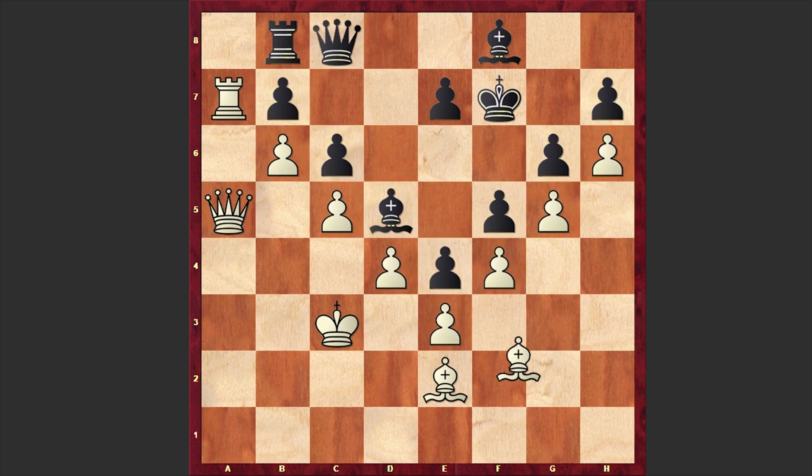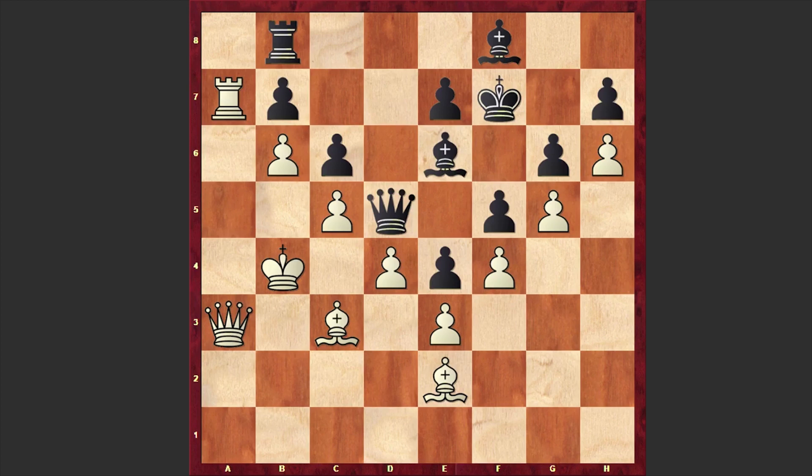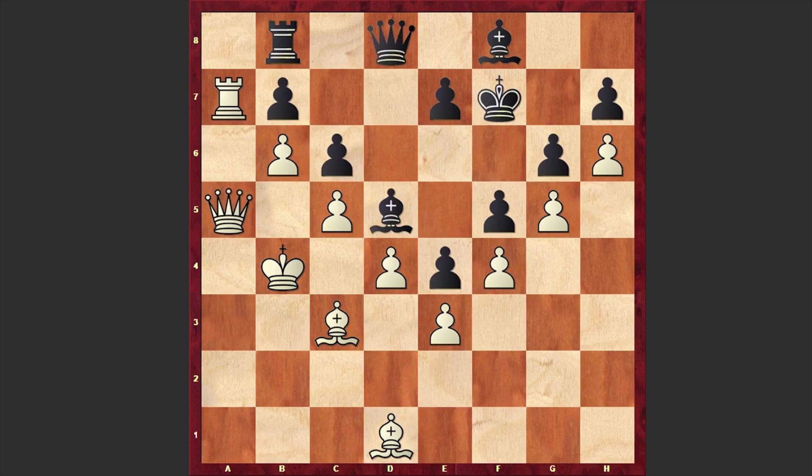Here we have another break in the wall, and now let's see how Schenkland managed to break this solid formation. Qd8, meanwhile we have more maneuvering and Bc3. Later this bishop can be very useful on the long diagonal. Bd5 — well if Qd5 then Qa3, white won't give black a chance to penetrate his camp. Bd5 was played, Bd1, Bb6, Qa4, Bd5. Black is still waiting and Schenkland is hoping that his opponent will make a mistake.